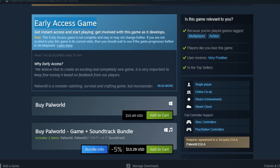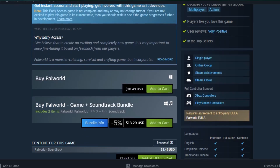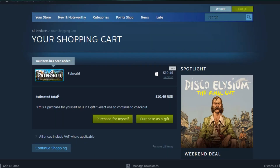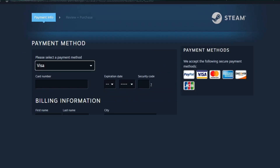Get involved with this game as it develops — this is the early access. If you buy this game for Windows, this is how you can get early access. Just click on 'Add to Cart.'